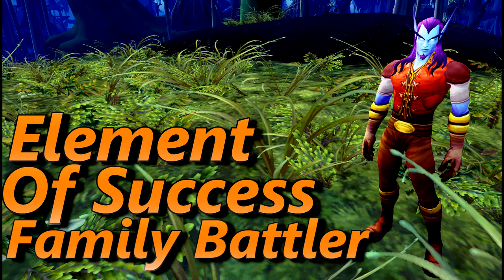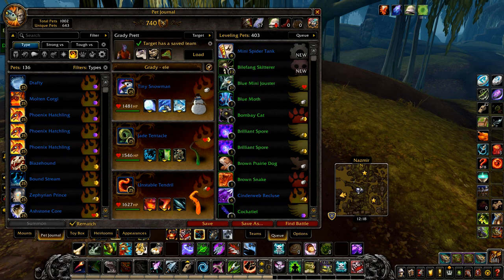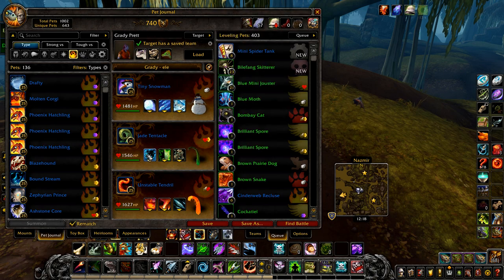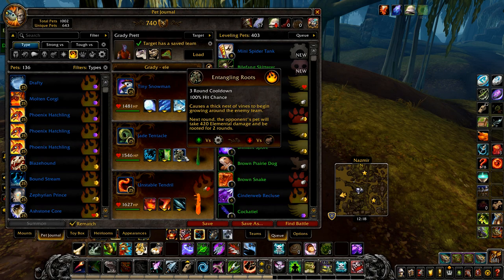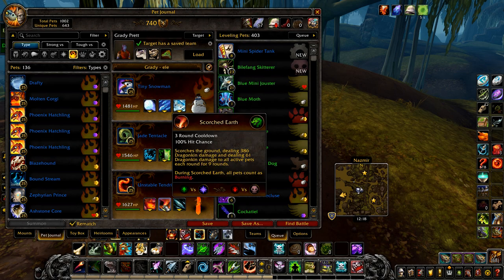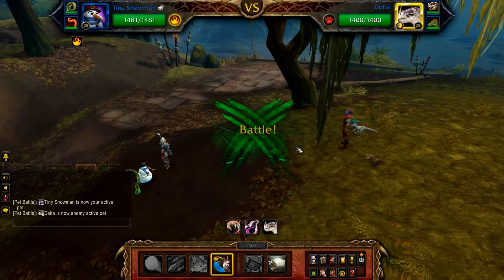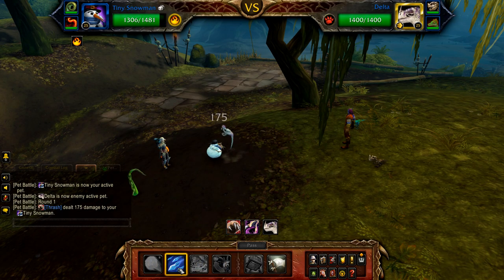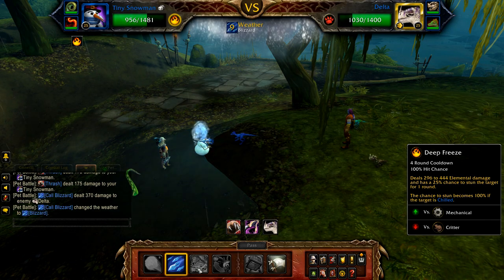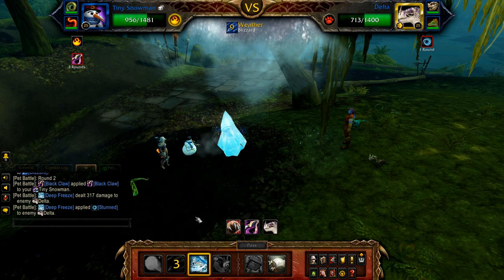Next is Element of Success. Again, RNG — will probably take a few tries. Your first pet is a Tiny Snowman with Snowball, Call Blizzard, and Deep Freeze. Your second pet is a Jade Tentacle with Scratch, Photosynthesis, and Entangling Roots. And finally, an Unstable Tendril with Deep Burn, Scorched Earth, and Elementium Bolt. Start with Call Blizzard, followed by Deep Freeze — Delta will be stunned.